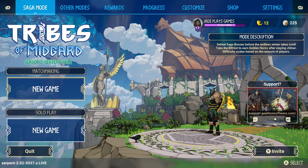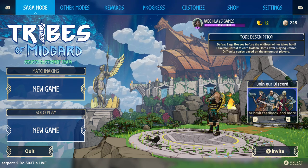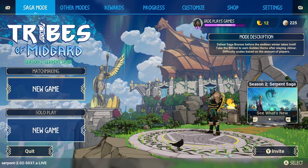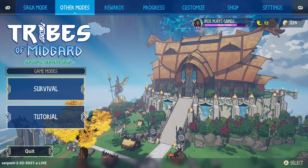There is a revamp of a survival mode coming in the future. Right now you can play matchmaking of the Saga mode or you can play solo. This is the main way to play Tribes of Midgard, but it's quite challenging. You've only got a short amount of time to complete the saga, defeating the end game boss and defending your settlement from attacks. Before jumping into that, you might want to try just survival mode.